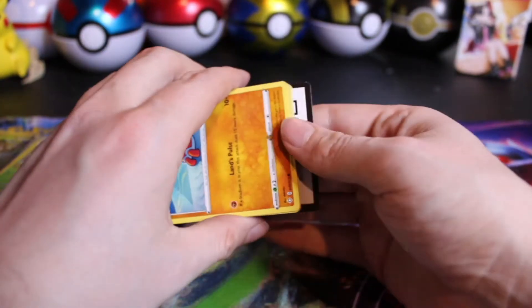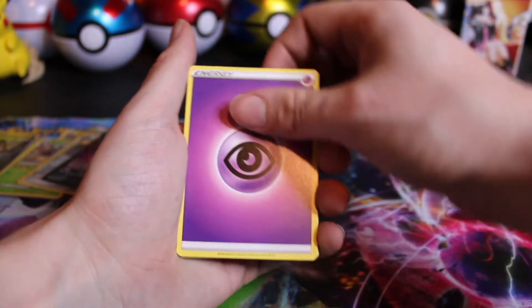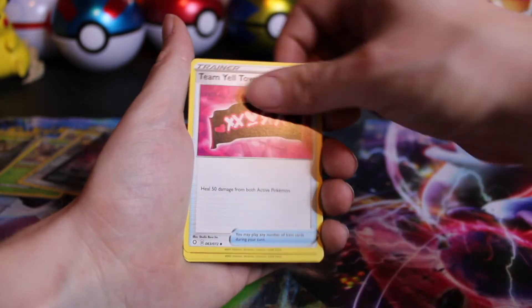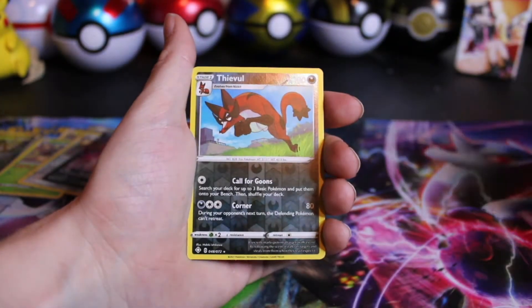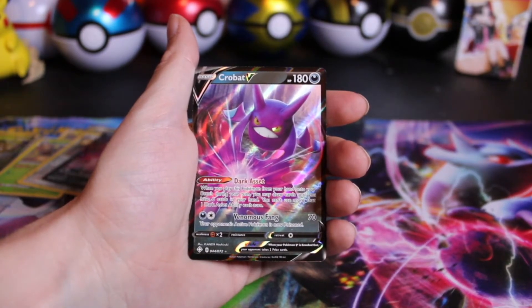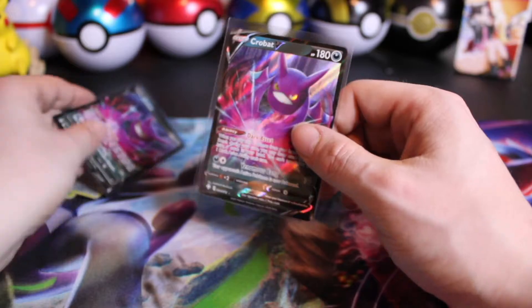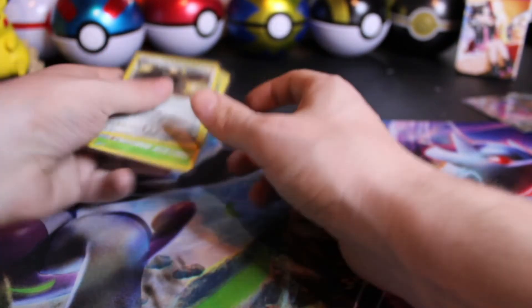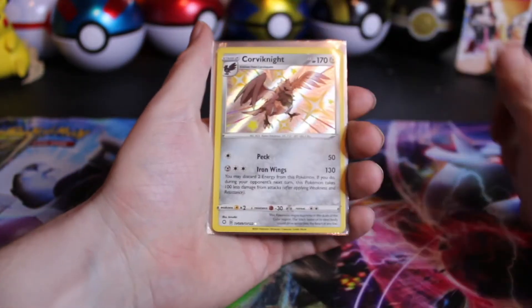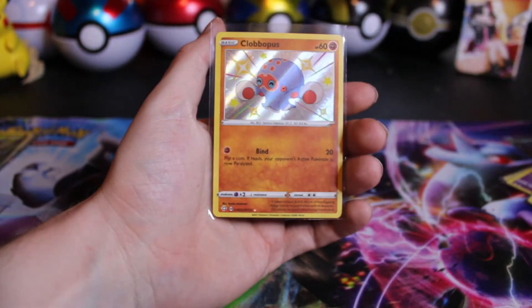Last pack — can we get the last pack magic? Some would argue every single one of these packs has been magic. But I want one of the bigger hits from the Shining Vault — I want to finally see that Charizard. Floatzel, Team Yell Grunt, Trapinch, Snom, Grookey, Spinarak, Shinx — not in this one. But behind it, another Crobat V. Pretty good hits.